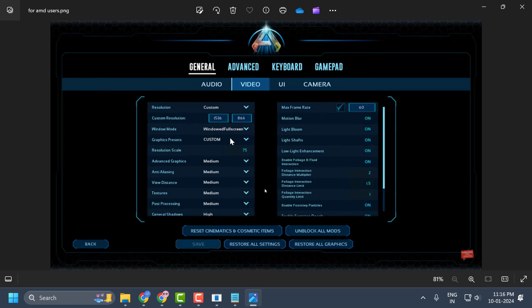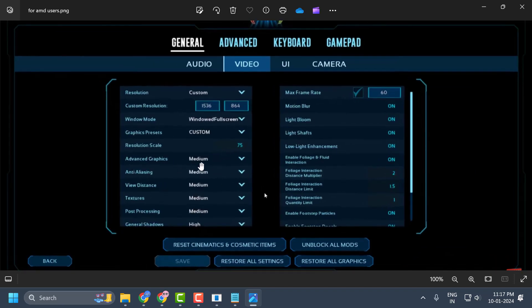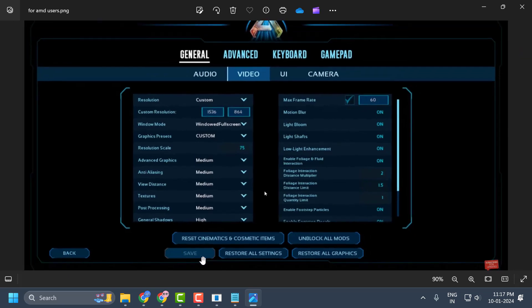Under Video, for AMD users you need to set graphic settings to medium or low. For example, under Advanced Graphics Settings, select this dropdown and set it to medium or tweak as needed. Similarly, set Distance to medium and Texture to medium. After doing this, select the Save option.